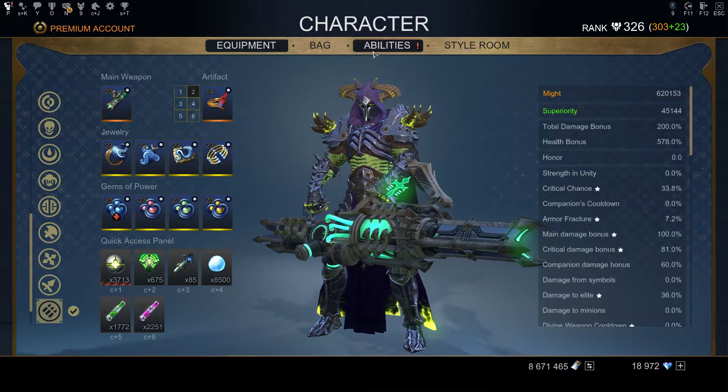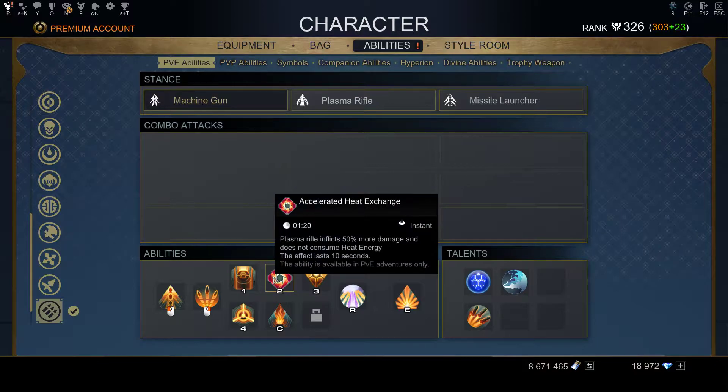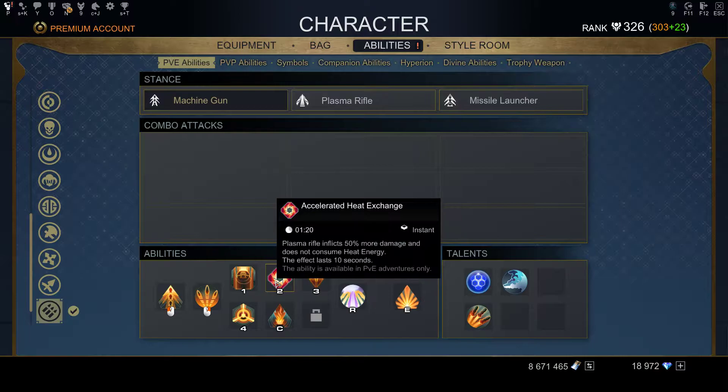The reason I talked about Heat Exchange is that it increases your damage for the Plasma Rifle, which is now the Disintegration Ray - so it also increases that damage. And you don't need energy to use it, which is also great.